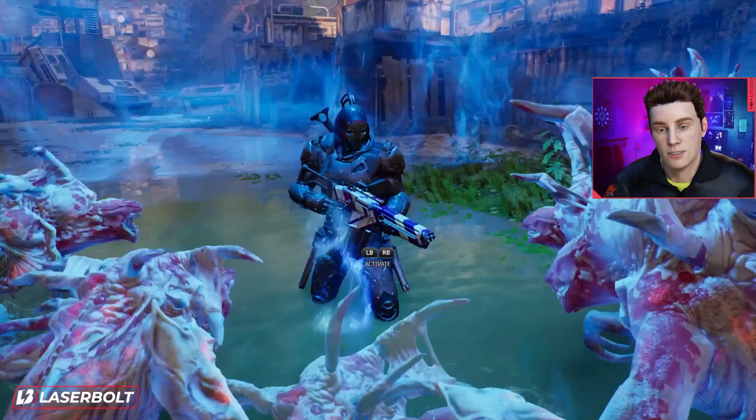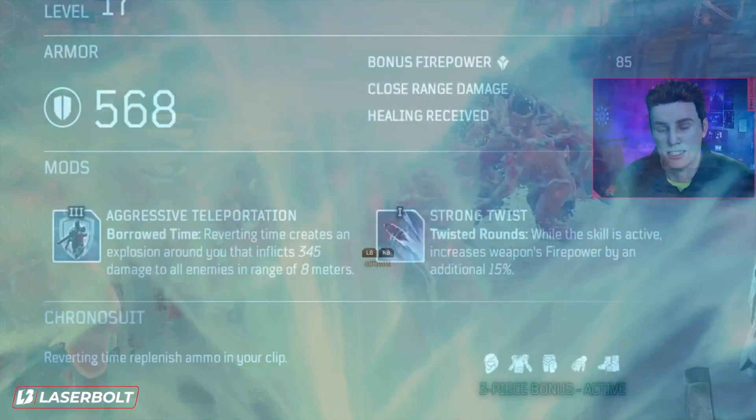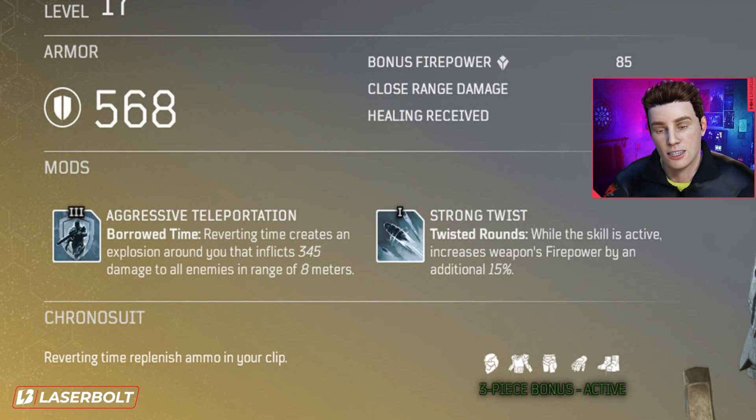The mask also comes with a swappable mod called Strong Twist: while the skill is active, it increases your weapon firepower by an additional 15%. Not a bad mod, but you'll want level three mods as you get towards end game.